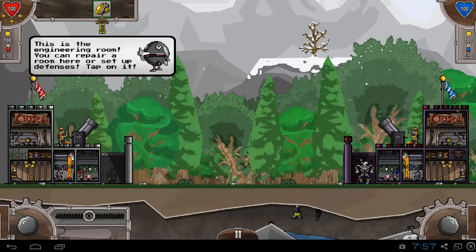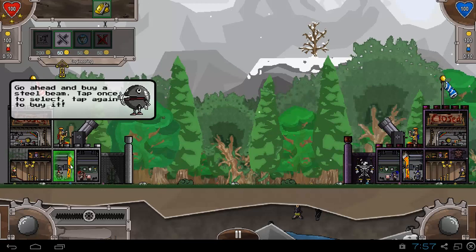With the coins you are able to purchase different ammo for your cannon which does more damage. You can also purchase units or spells. In each level you get introduced to a new room — this is the engineering room I'm getting introduced to.